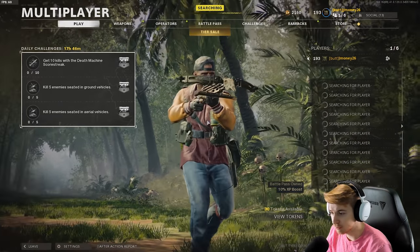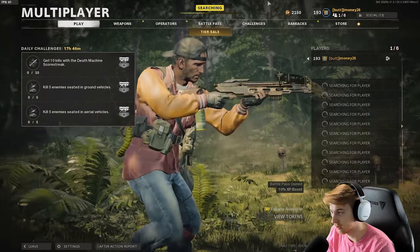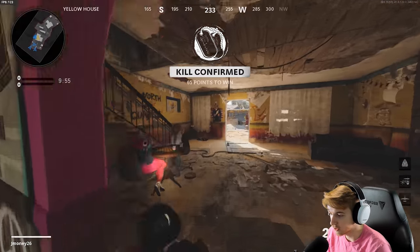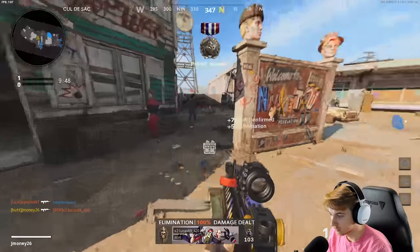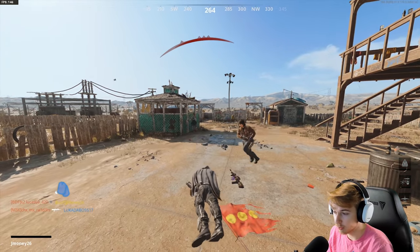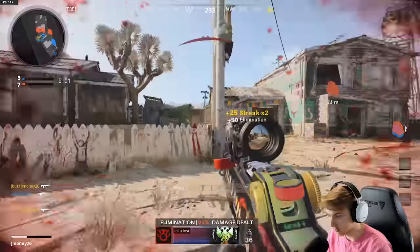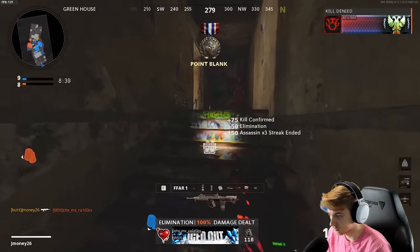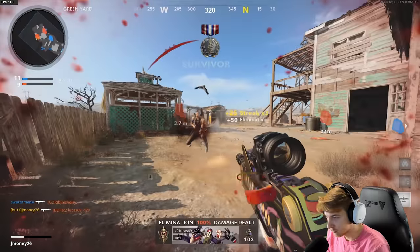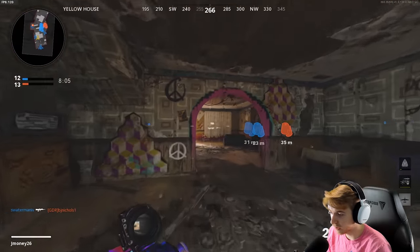All we need to do is improve and try to not get absolutely dismantled by SBMM in this last one. This last one is a Kill Confirmed, so I don't think we'll be able to get nearly as many kills, but the goal is to try to have a better ratio — at least feel like we're doing better. Oh, thank god for the tomahawk. If those two people weren't there it was nothing but feet in front of us. Getting kills behind cover with this recoil pattern is impossible.